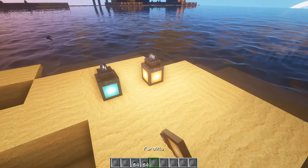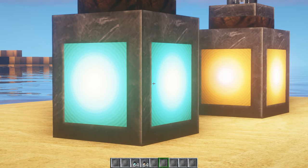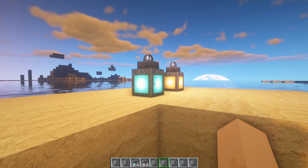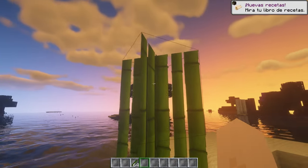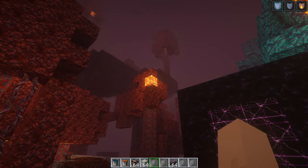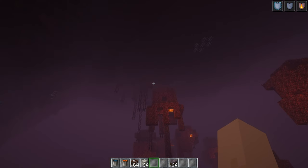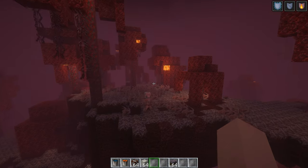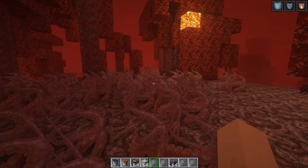El farol está bastante cool. La caña de azúcar se ve muy linda. Lo he hecho en el Nether para que veáis cómo está — alucinante, es de locos. La ambientación entre los shaders y el bloque de destrucción está de locos. El Nether está brutal.